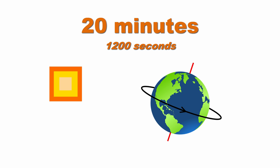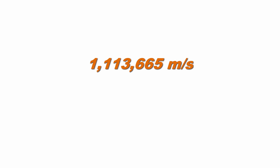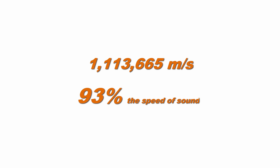Centrifugal force is the force outward from the center of rotation, opposite of centripetal. Finding the new gravitational acceleration is done by adding this force and the actual acceleration of gravity on the surface. With this equation, mass does not matter — it cancels out. Let's begin by solving for the centrifugal force; to do so we need to solve for an object's velocity on the surface, which turns out to be 1,113,665 meters per second, or about 93% the speed of sound.